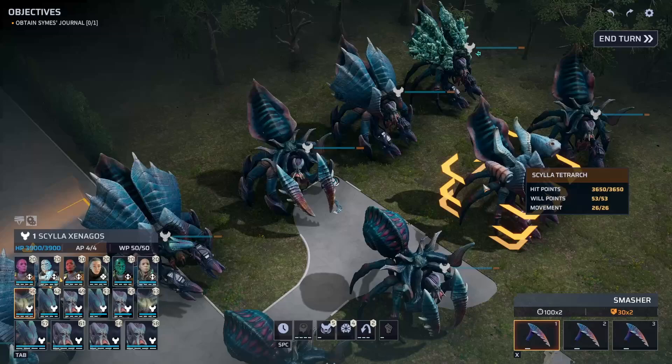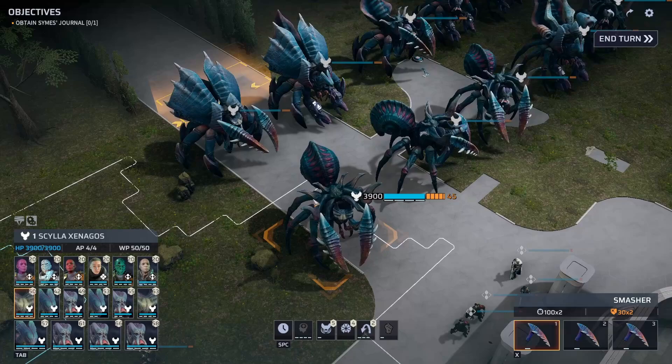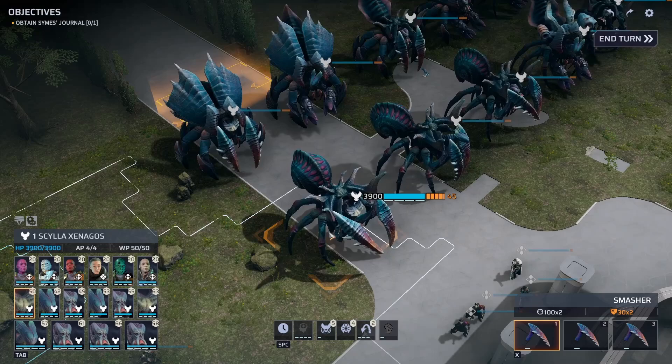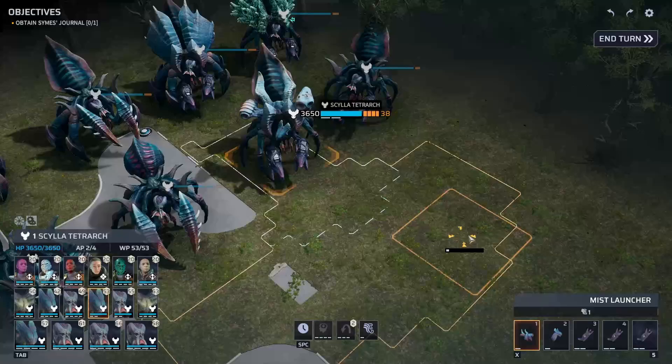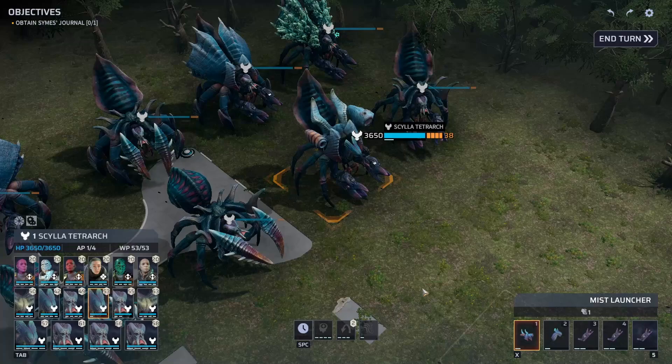Then we have three different carapaces. This branchy-looking one is the Mist Emitter — it lets the Scylla spawn mist and will spawn mist when it takes a hit. This one with the little projectors is the Mist Launcher. This one can actually fire mist as a projectile — it can launch a mist bomb and create a big mist cloud. It's probably eight or ten tiles across.